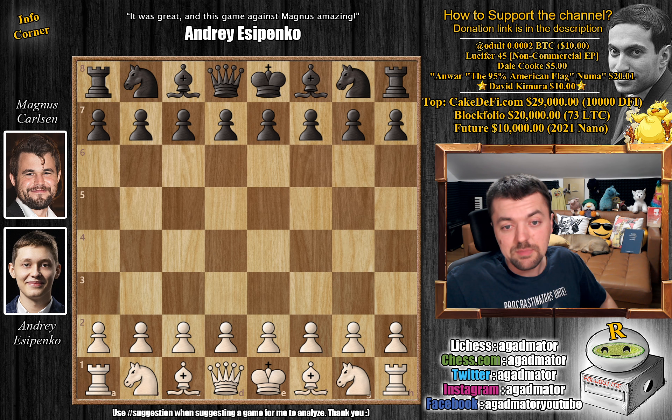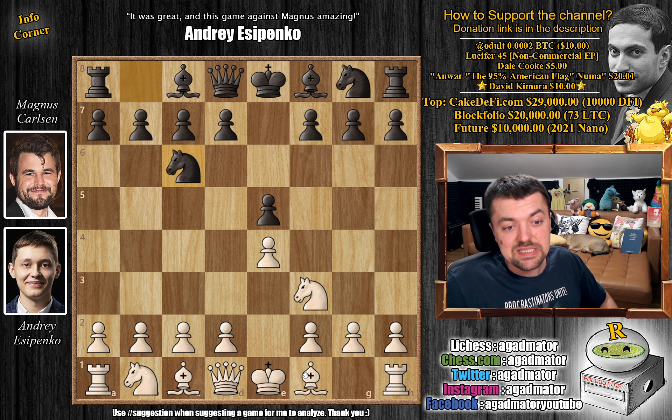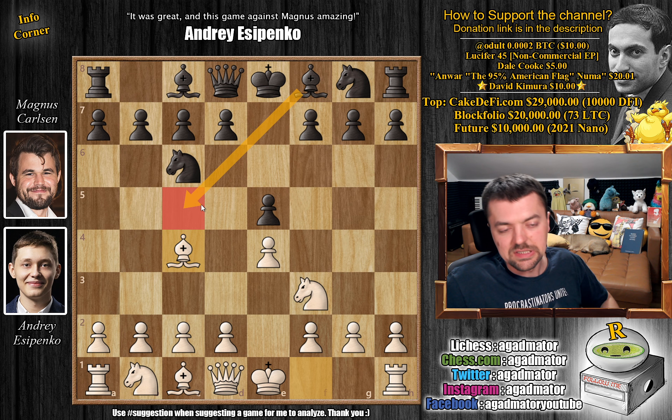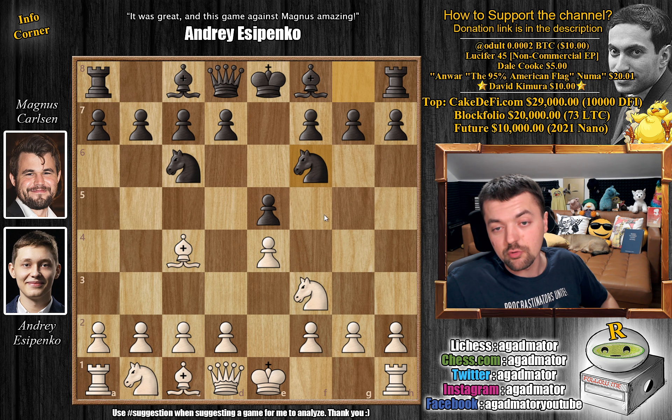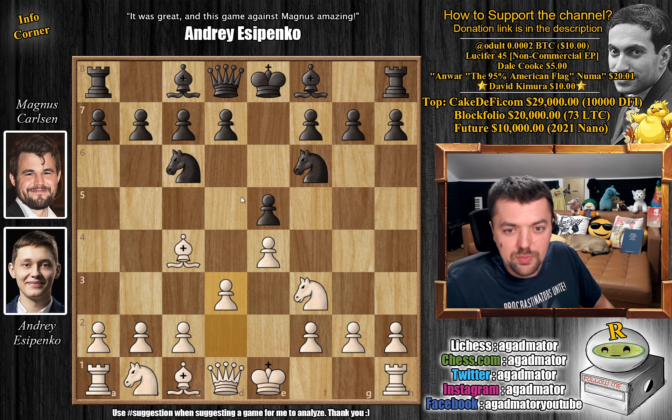Yesipenko with the white pieces opens with e4. We have e5 by Magnus, knight to f3, knight to c6, and bishop to c4 — asking for the Giuoco Piano or possibly the Evans Gambit. But Magnus denies it and goes for knight to f6, the Two Knights Defense.